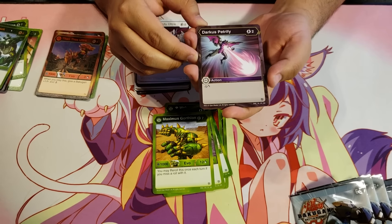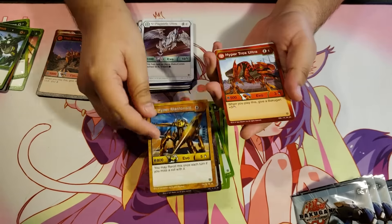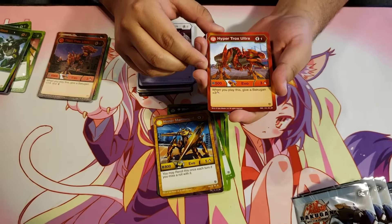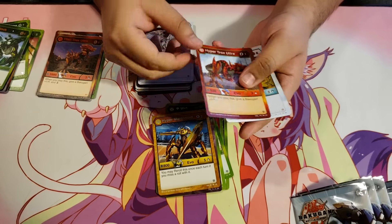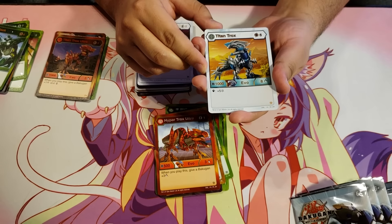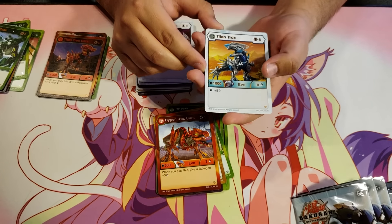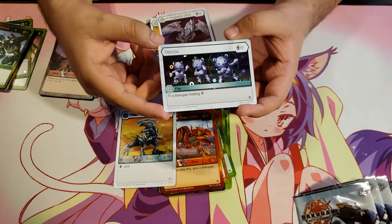Darkest Petrify — saw that one already. Hyper Mantanoid. Hyper Trox Ultra for 1 energy, 500B, 3 damage — when you play this, give a Bakugan plus 3 damage. Titan Trox Haos for 6 energy, 1000B, 8 damage — on a magic shield plus 5 frost strike. And a Hex Dazzle — stop a Bakugan holding a Helix.